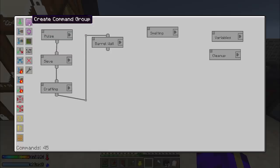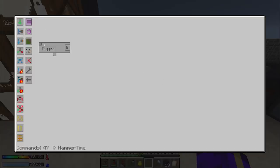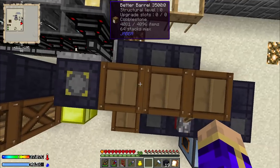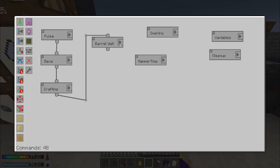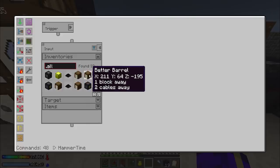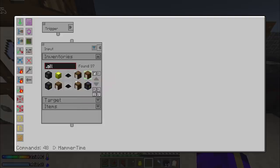As soon as I find the create group button, this command group is going to be 'Hammer Time'. Let's get in there - we're going to make our interval pulse trigger. It is going to input from our cobblestone barrel which is at 211, -195. Hammer Time - to 211, -195.